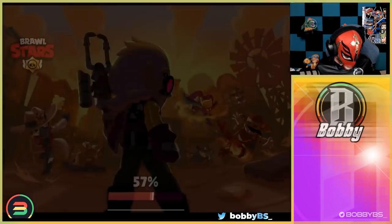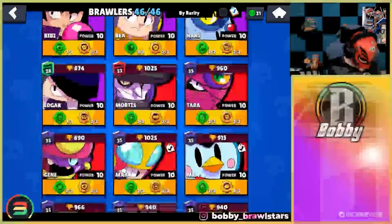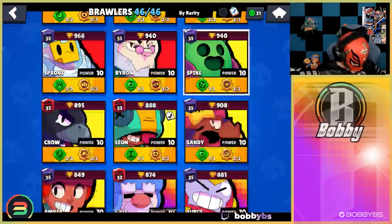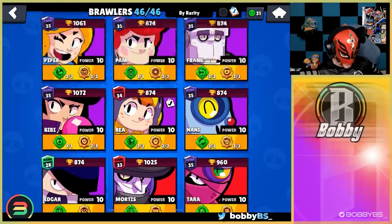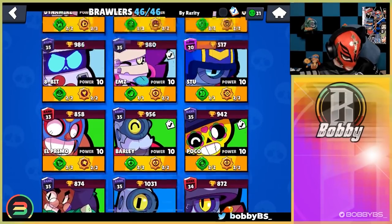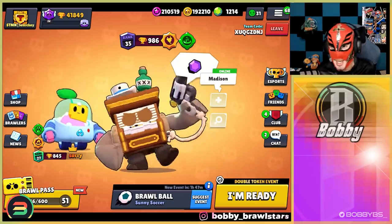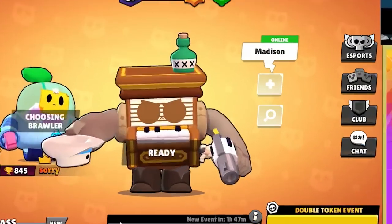Our next mode is gem grab, so we go back to the Spike. The pick is 8-Bit - not a terrible pick whatsoever. We scroll a little to find him and there we go, 8-Bit going to gem grab. I'm pretty sure this is going to work out very nicely to be honest. Let's hop into it and see what happens.